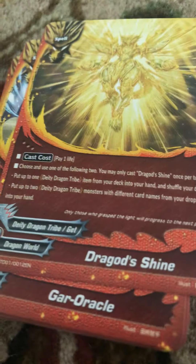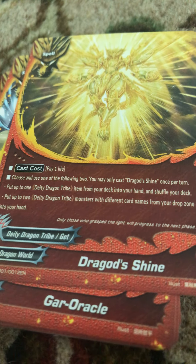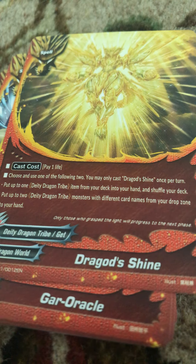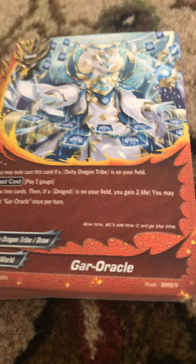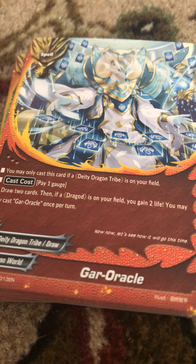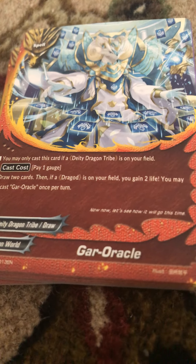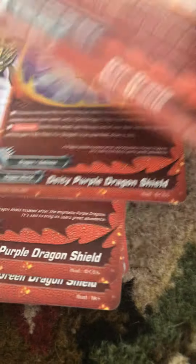Next we have Dragod's Shine. Pay a life and choose one of the following two — you can only use it once per turn: put up to one Dee Dee Dragon tribe item from your deck to your hand and shuffle your deck, or put the top two Dee Dee Dragon tribe monsters with different card names from your deck to your hand. So one of those. Next we have Garokal. Cast it if you have a Dee Dee Dragon tribe, pay one gauge, draw two cards, and if a Dragod is on your field, gain two life. Once per turn. Got one of those.